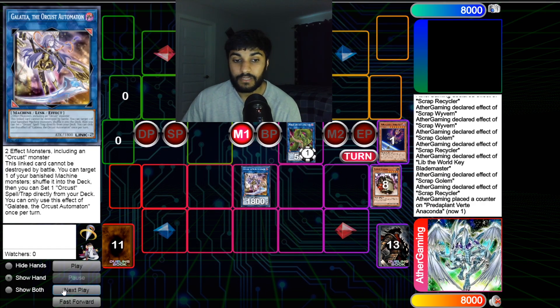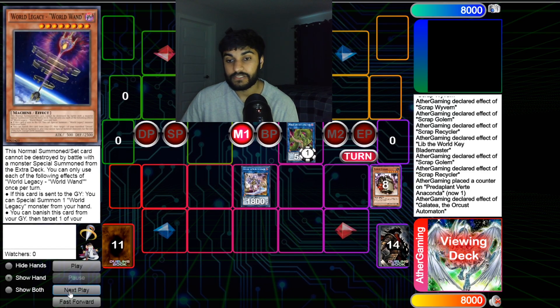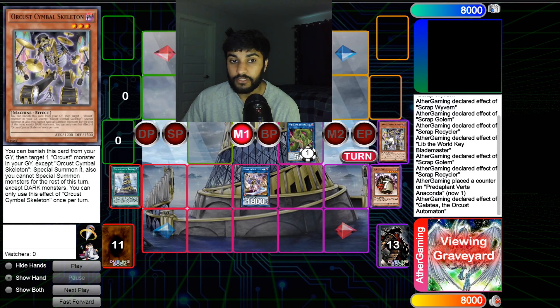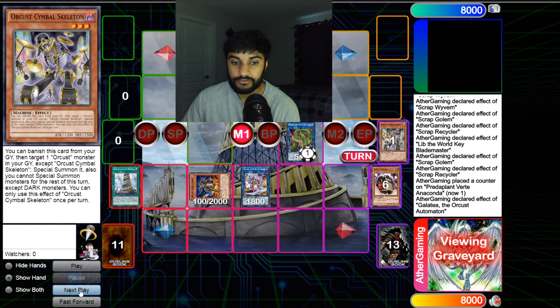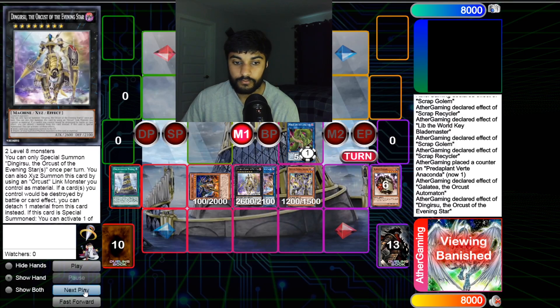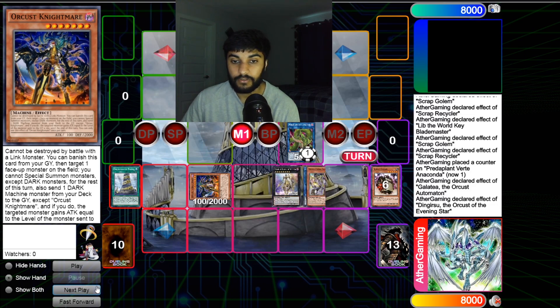We use Galatea's effect to shuffle back World Wand and set either Babel or Crescendo — it doesn't matter too much. Then we use Babel and use Skeleton's effect to get back Nightmare. The reason is we want Skeleton under Dinowrestler Gimmick Puppet, so we summon Ding Gear Suit and its effect triggers to equip Symbol Skeleton.